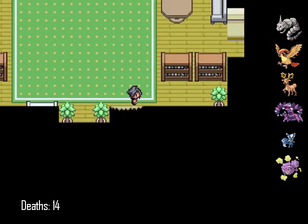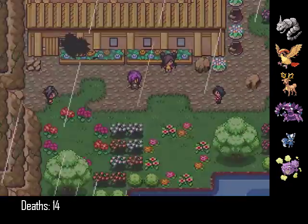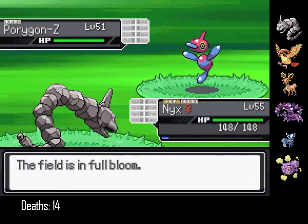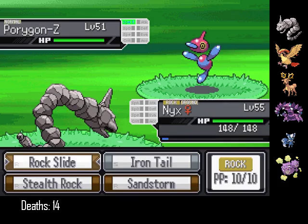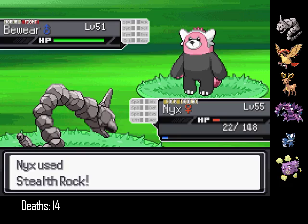Now we can fight Noelle. Nyx is in front. Let's go — out the cool entrance. See, it's raining. Stealth Rocks. Psychic. I tanked that anyway — I'm surprised, I don't have very good special defense.